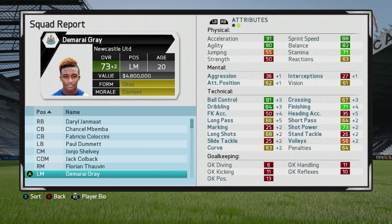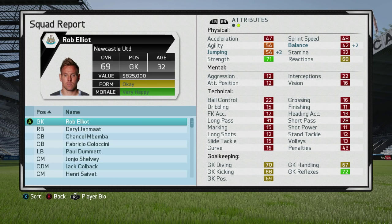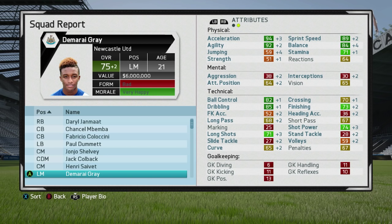Now for the third and final season with Gray — we're going to see what his overall is before we skip all the way to 2025. So far I've been pretty happy with his start, going up by seven across three seasons. He's gone up by two again this time, with super happy morale. We're seeing a bit of attribute increase to his physical attributes — pace and agility going up. Some slight mental attribute growth as well, and the technical attributes are still being developed, not as much as previous seasons, but still a great couple of seasons.